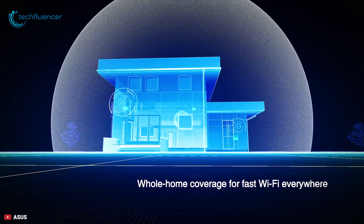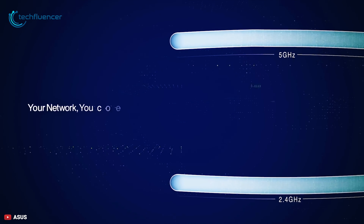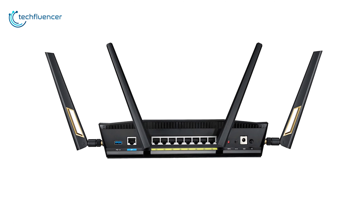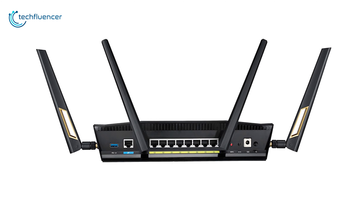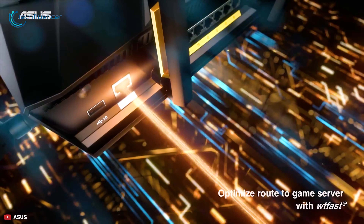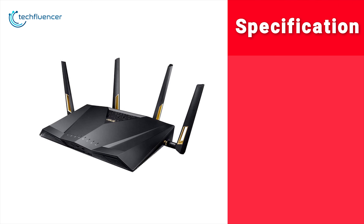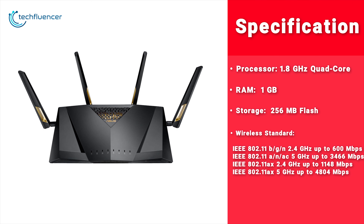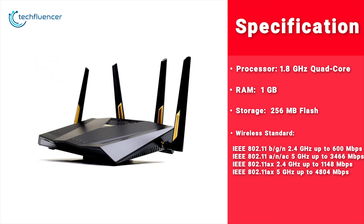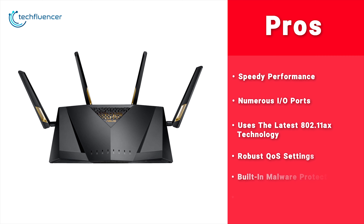In Wi-Fi 6 technology, it supports 1.6MHz channel bandwidth, MU-MIMO simultaneous data streaming and Smart Connect, where the router automatically chooses the best radio band for optimal throughput. It also supports ASUS AI Mesh technology which lets you use multiple ASUS router models to create a whole-home Wi-Fi system with seamless roaming and one network ID. The ASUS RT-AX88U has 2 USB 3.1 ports, a Gigabit WAN port and 8 Gigabit LAN ports, making it a great choice for highly intensive gaming and video streaming.